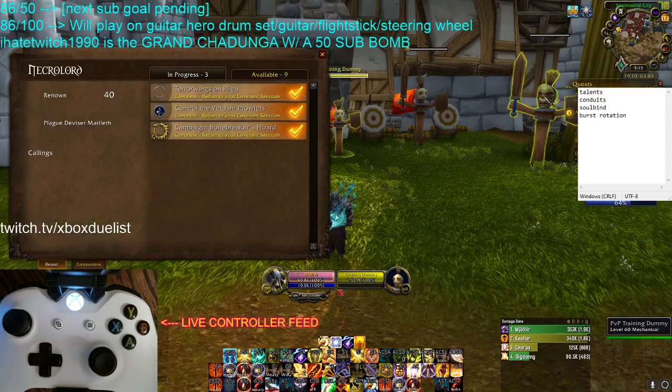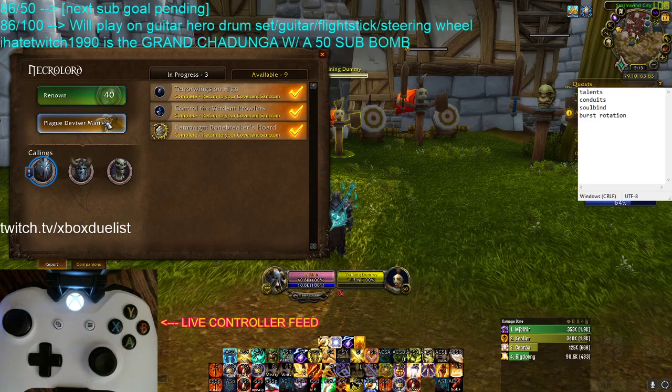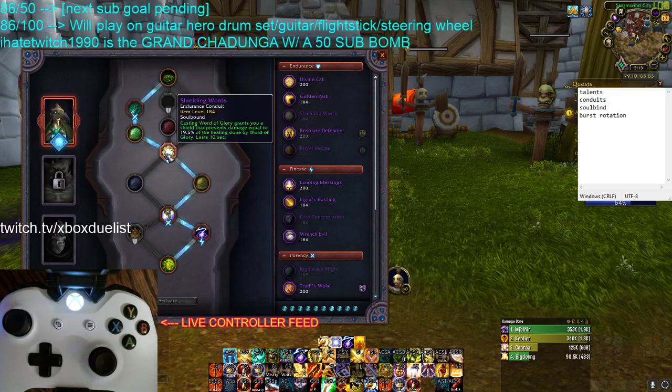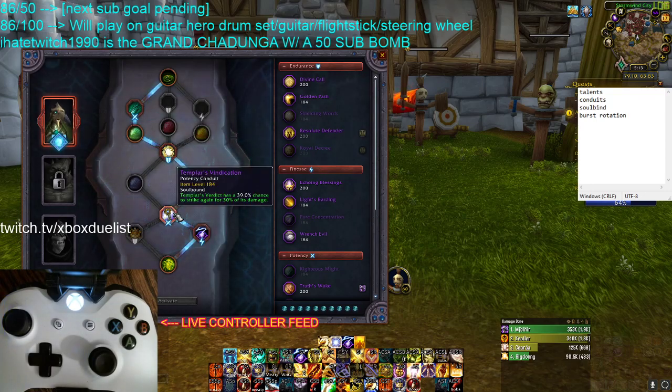Next we're going to talk about Conduits. Your Conduits that I suggest: Righteous Might — it's just extra damage on Vanquisher's Hammer. Whenever you hit an enemy with it, you heal for the damage done. It does not heal into Absorb Shields, so be aware of that. Shielding Words — absolutely required. Templar's Vindication — absolutely required.